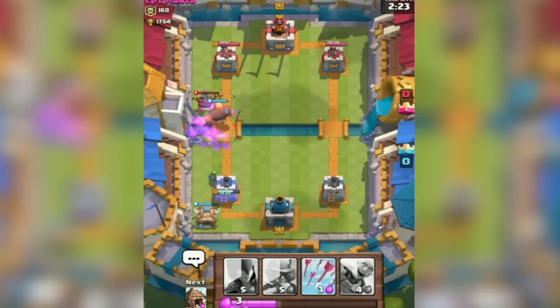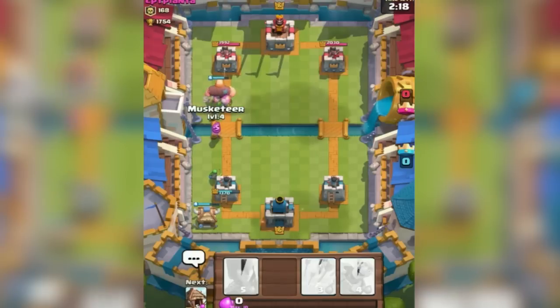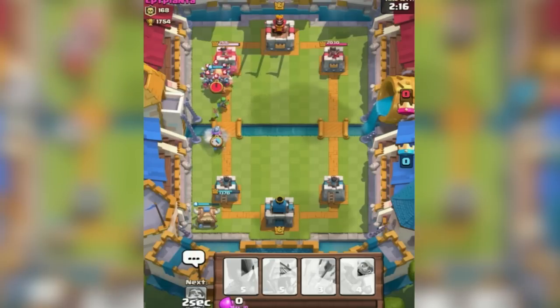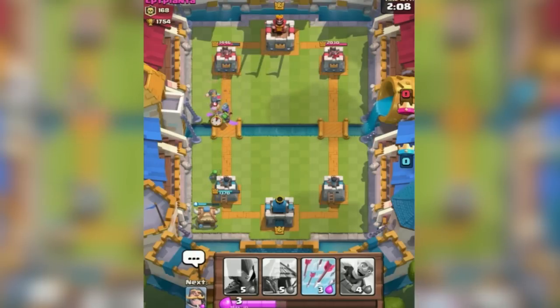I've got my giant. He arrows me. That thing's done, I took some damage. My tower's way down — my crown tower there — but I'm going to counter. Oh crap, he's got the minions. He's hitting me, but my giant should be able to do enough damage. Come on buddies, let's do it. So now my little... he's got me there.